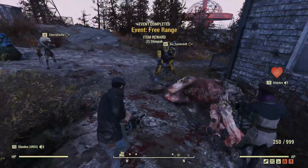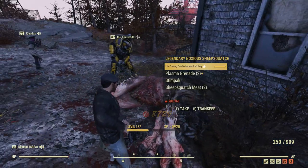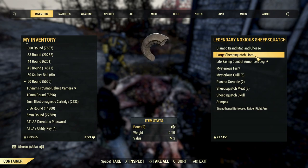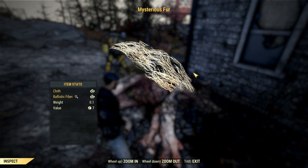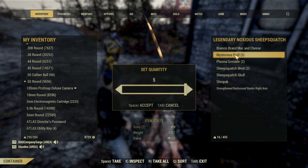I'm also glad Bethesda are adding more stuff without telling us, because it is so cool to just have that happen — where someone in my community messages me saying hey, we just fought the Sheepsquatch, and I'm like, what, really, that's amazing! Then I join them and we fight the Sheepsquatch together. That's one of the best experiences I've had in Fallout 76.